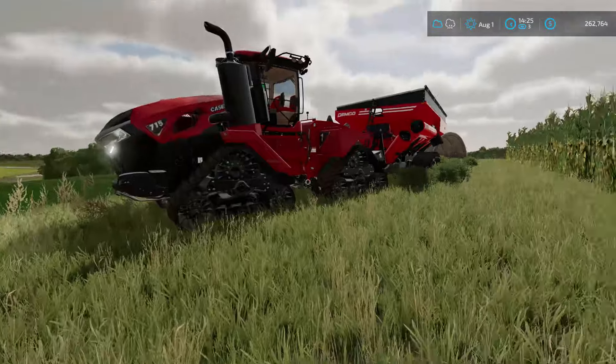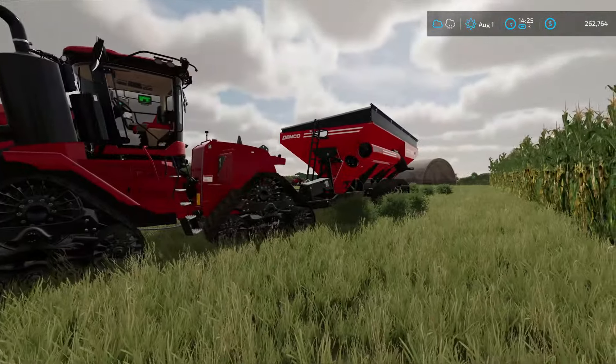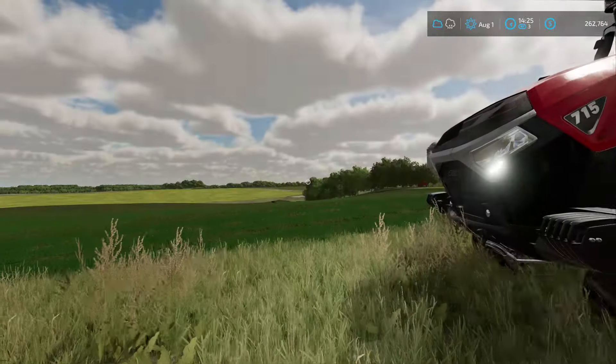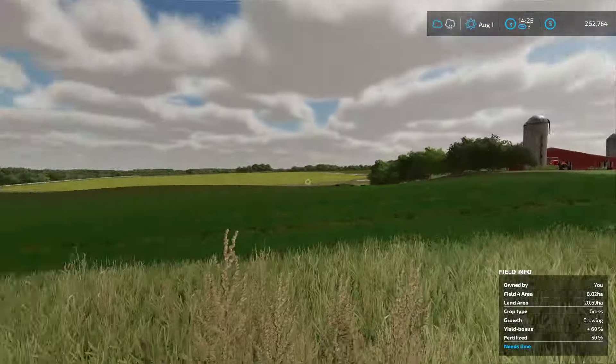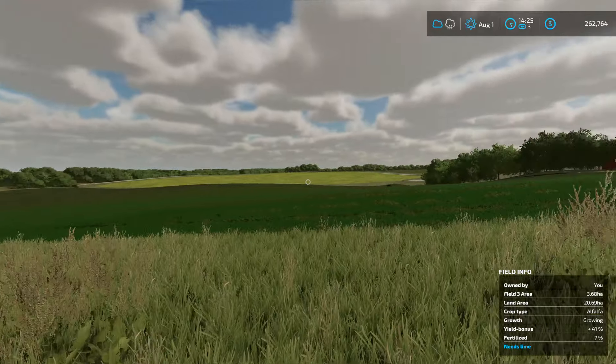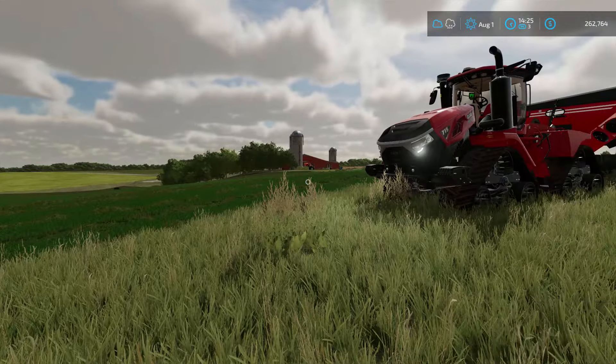Alma, Missouri - this is my Case International farm, so this is all mostly Case IH equipment you can see here. I'm trying to keep some different themes throughout the farms. This farm is very American - there's nothing about this farm that isn't. This is one of the most American maps there is.